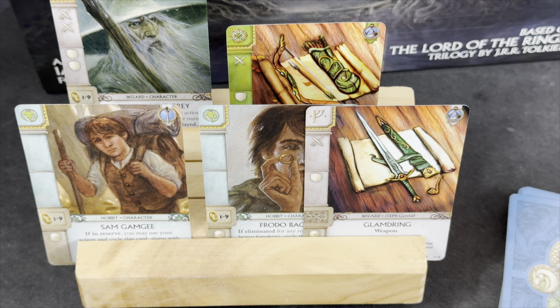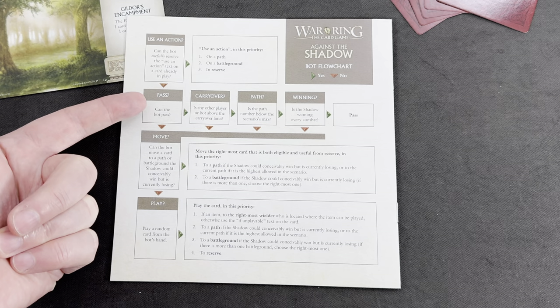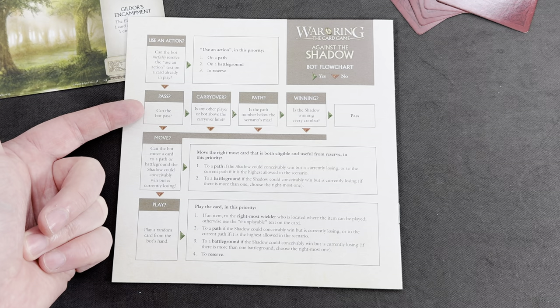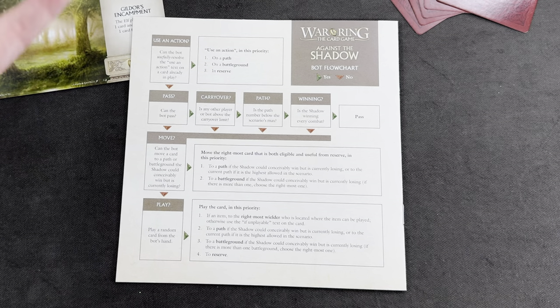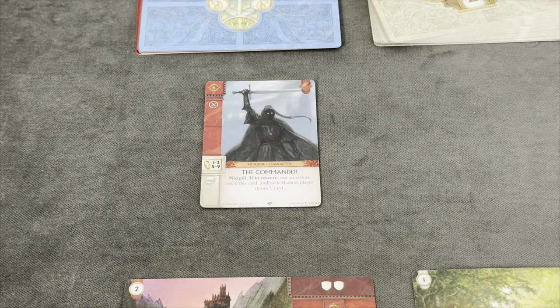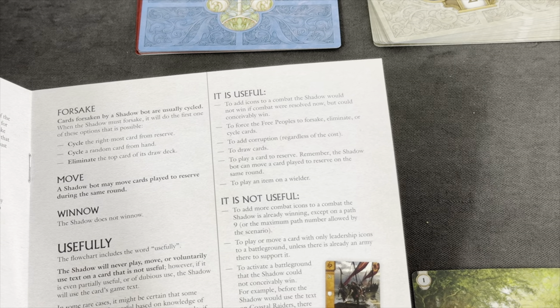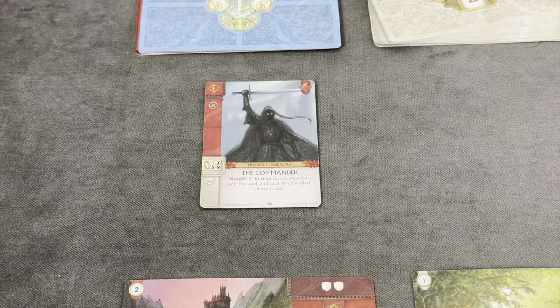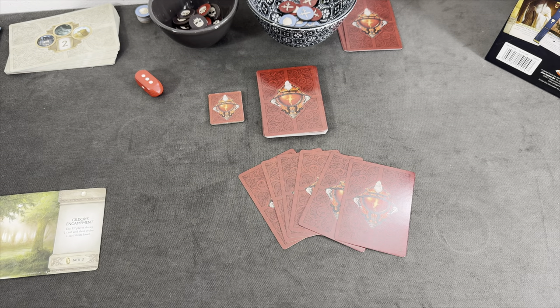For the AI player we have a handy flowchart. First they try to usefully resolve an action, then try to pass, then try to move something, and if everything else fails they play a random card from hand. The Balrog already has the Nazgul Commander in reserve with an action: cycle this card and each shadow player draws one card. It's always useful to draw cards, so we cycle the Commander — it'll likely come back — bringing him to six cards. This means we now have fewer cards than the AI player, which would allow us to pass.